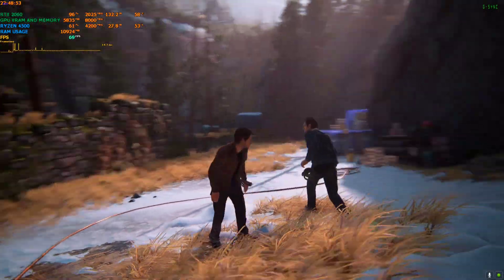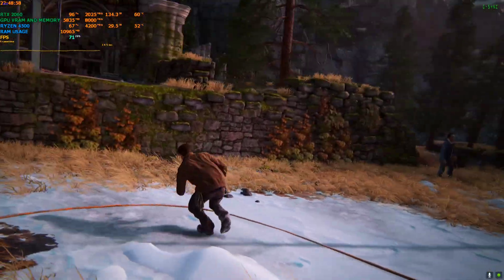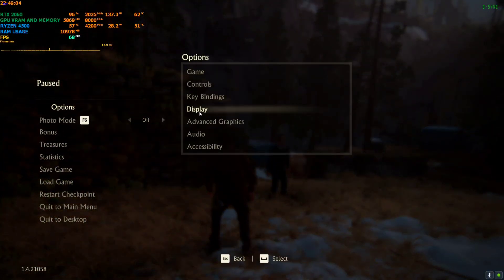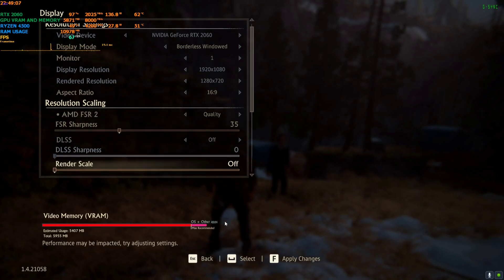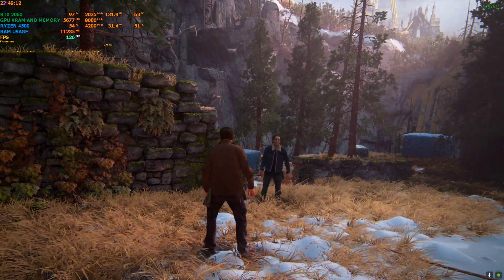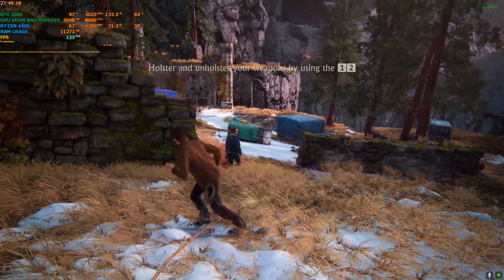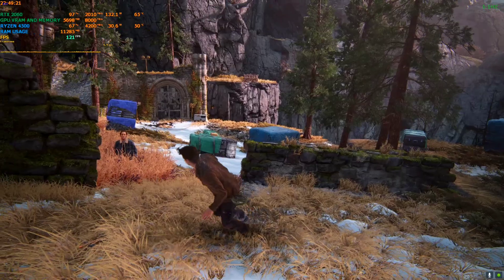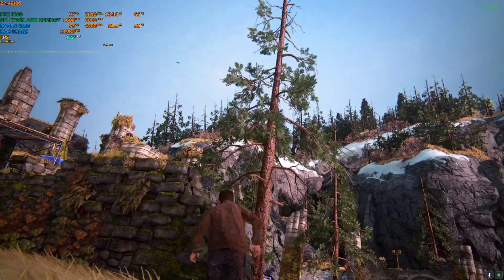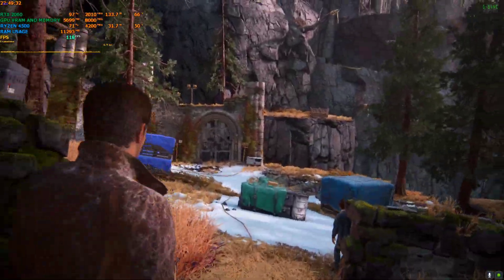So yeah, try not to use MSI Afterburner with this game while the mod is installed — it seems to crash. The FPS is still around the same. I'll now activate frame generation or FSR. The issue I was talking about is that the frame rate is boosting, but there is still a little bit of flickering remaining. The ghosting is fixed — even if you move quickly you can see there's no ghosting around the character's texture, the trees, buildings, or walls. But the hood flickering is still there.